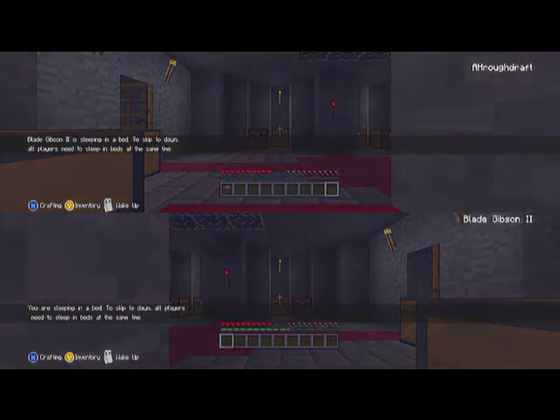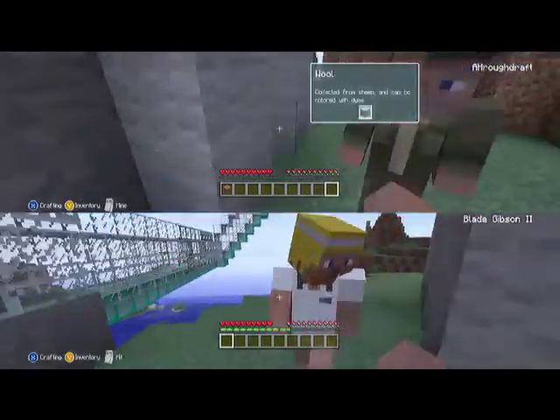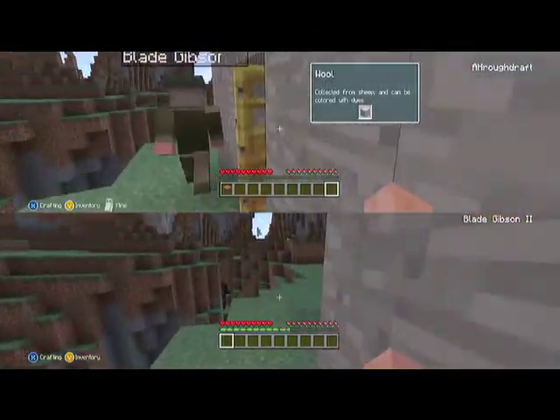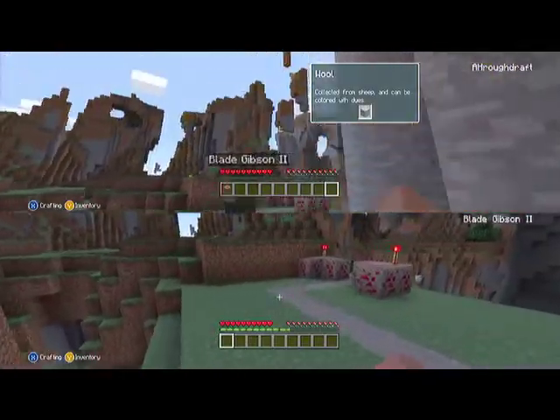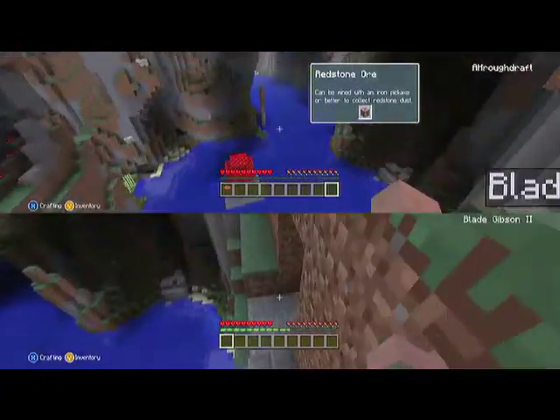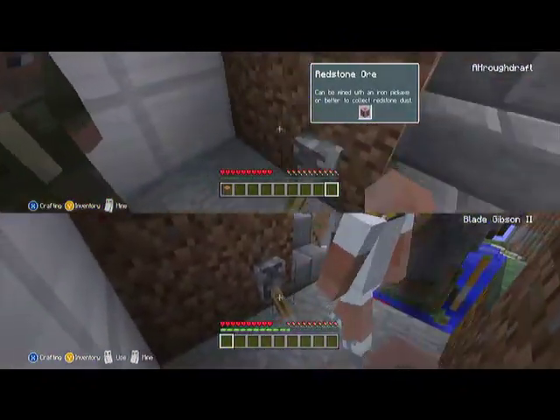I already know about that. Alright, let me show you some more about this area. Come this way. I built a nice little library thing down here. So we're just gonna come down here. Hit this lever right there. What's that lever?